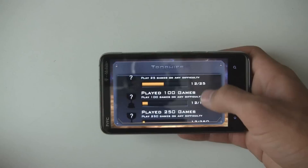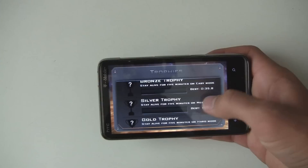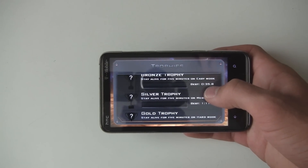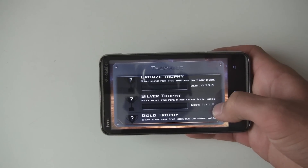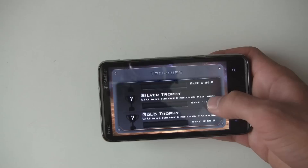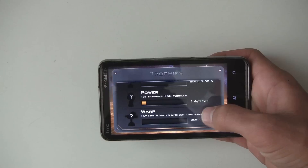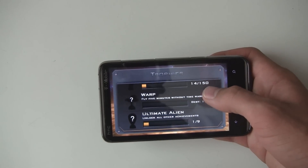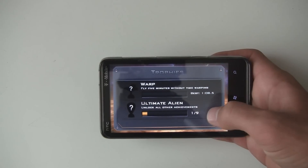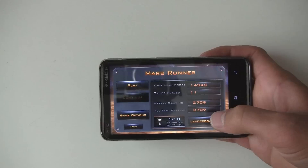There's one for playing 25 games, playing 100 games, ones for lasting a certain amount of time — 5 minutes on the different difficulties — and it actually tells you what you've gotten before, like 1 minute and 11 seconds there, so that's pretty fun. There's also fly through 150 tunnels, fly 5 minutes without warping, and then get all the other achievements and you'll get that ultimate one.